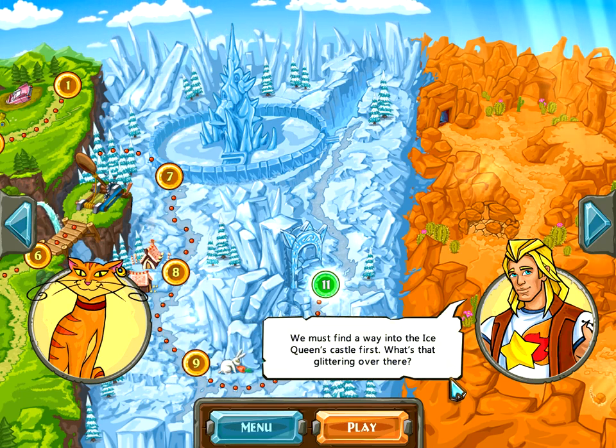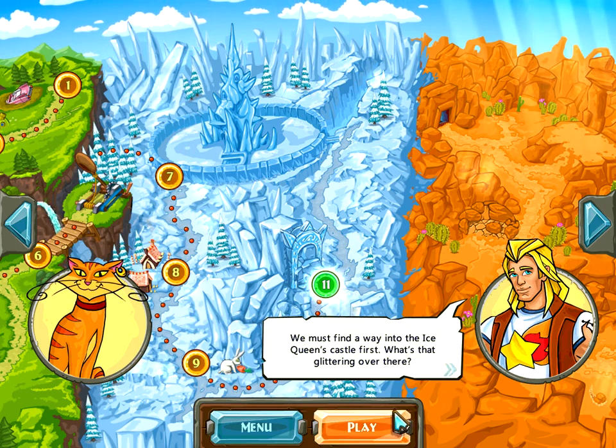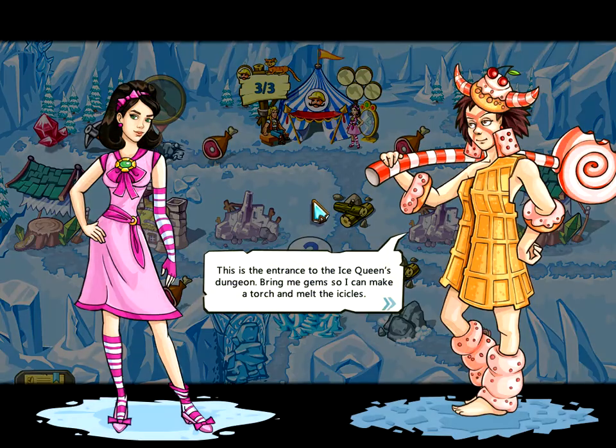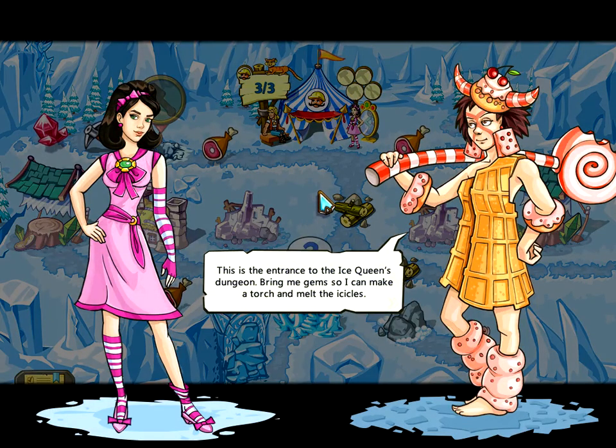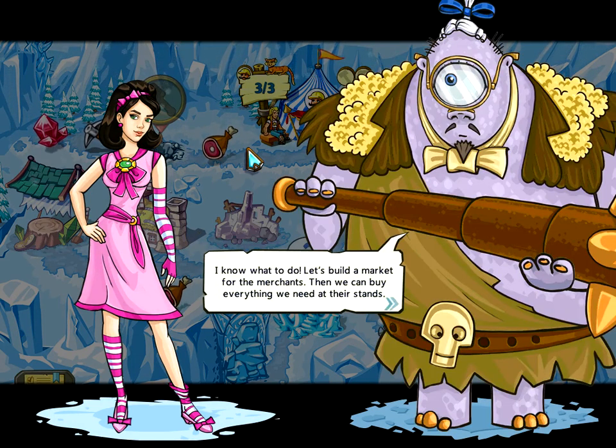We must find a way into the Ice Queen's castle first. What's that glittering over there? This is the entrance to the Ice Queen's dungeon — bring me gems so I can make a torch and melt the icicles. But where can I get gems? There are no residential or commercial buildings here. I know what to do — let's build a market for the merchants, and we can buy everything we need at their stands.